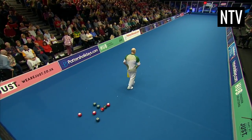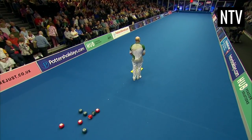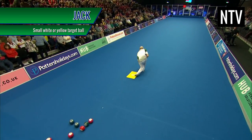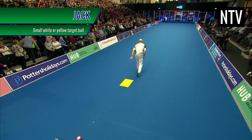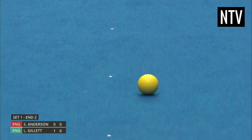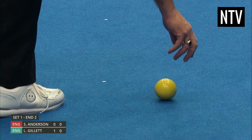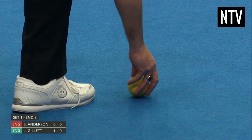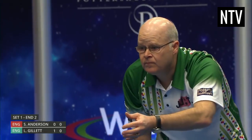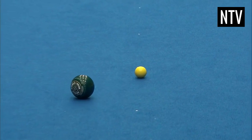To start the game, a player will place a mat away from the end of the rink. While stood on the mat, they will roll a yellow or white target ball, known as a jack, down the green. This jack must travel at least 23 metres for it to be valid, and once it comes to a stop, the umpire centres the jack to the midline of the rink. That same player will start from the mat and roll one of their bowls, known as a wood, down the green towards the jack.